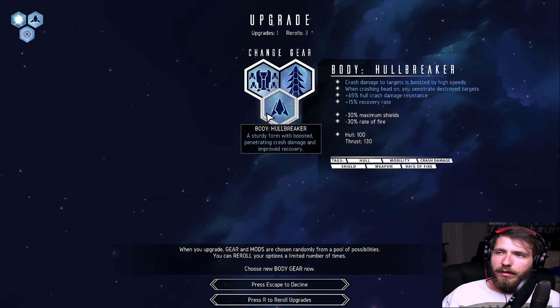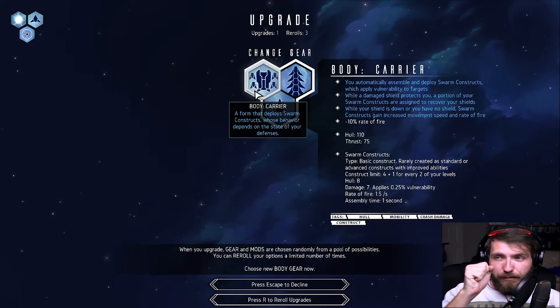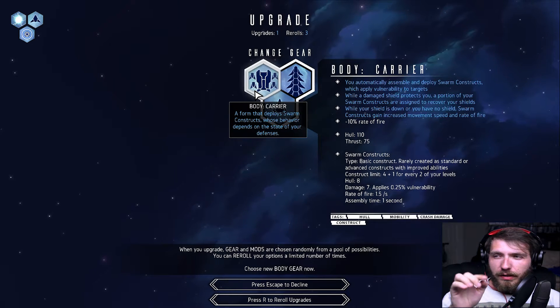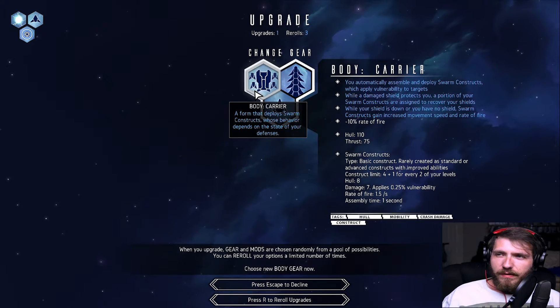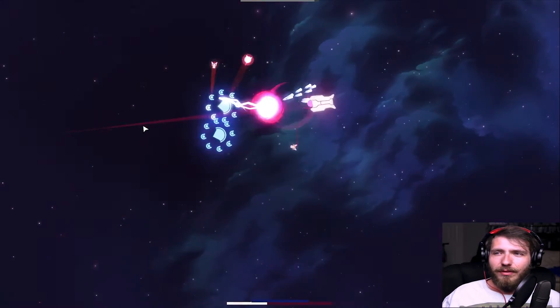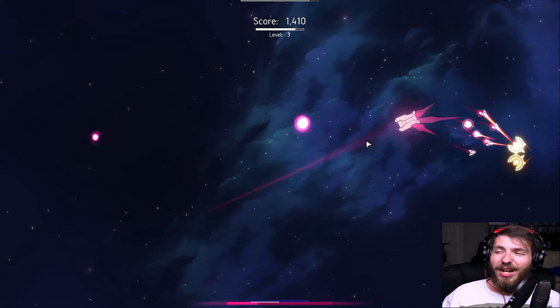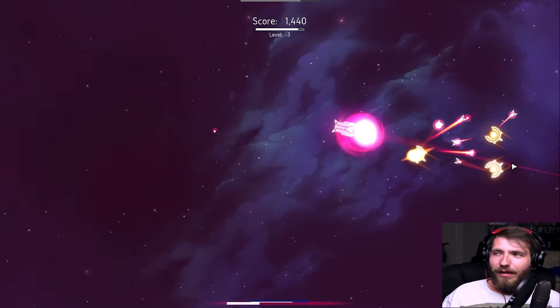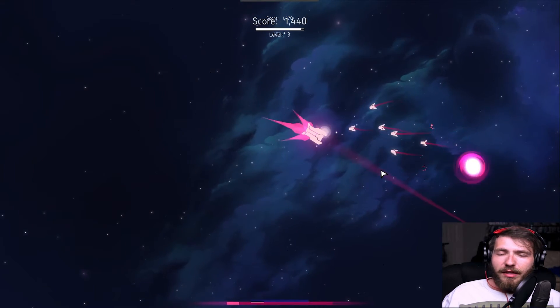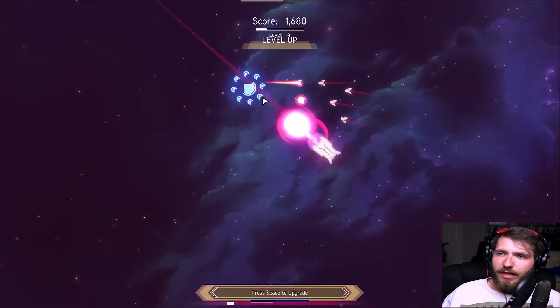We got swarms and hull breaker — I'm gonna go with this one. You get these little drones. I've played this game quite a bit off-camera; it's actually a very fun game. These little drones that are following me are actually very, very strong. This is about the build — not the vortex thing — but this body and these drone things are what get me going.